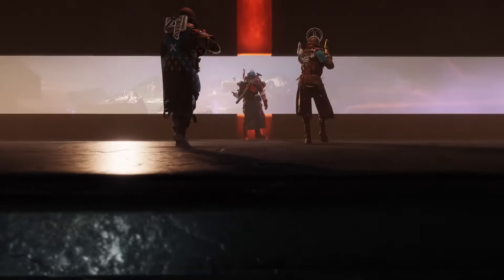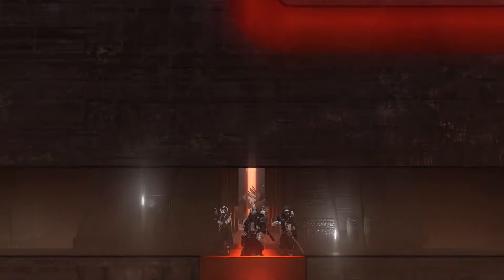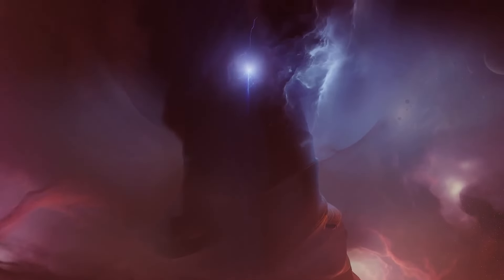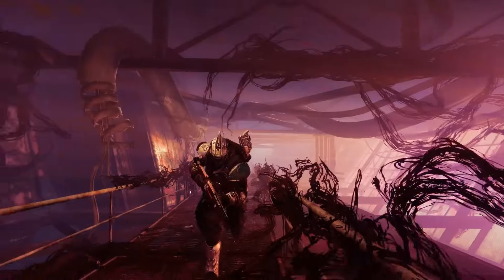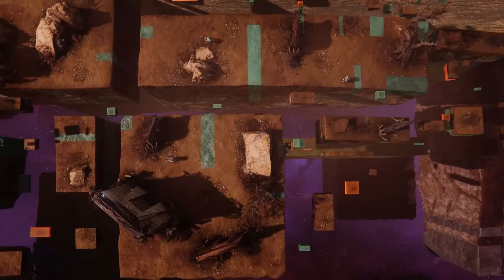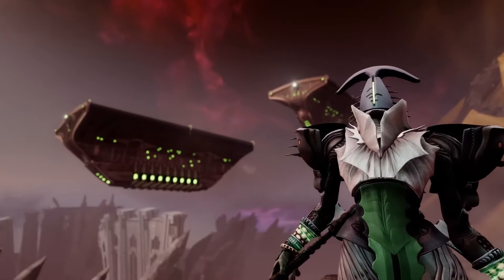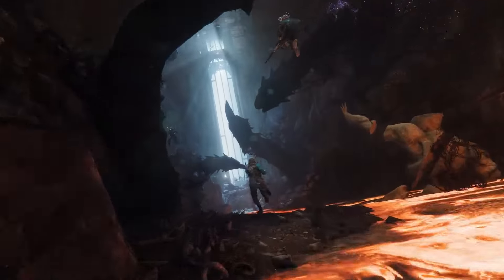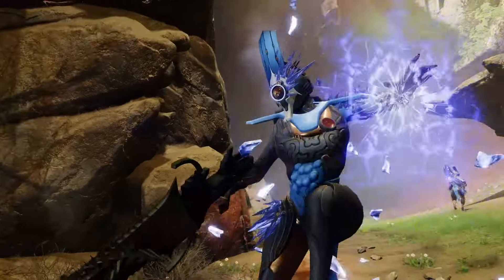Spirit of the Foe Tracer — damaging a powerful combatant or guardian with an ability grants a temporary bonus damage for weapons matching that ability's element — paired with Spirit of the Liar, so dealing damage with a powered melee or being hit by a melee attack allows you to follow up immediately with an extremely powerful melee counter punch. That one was always a fan favorite with Hunters.